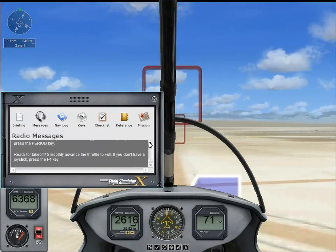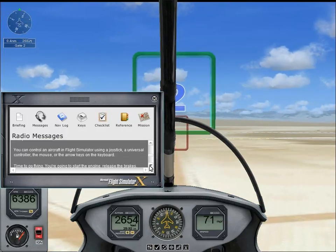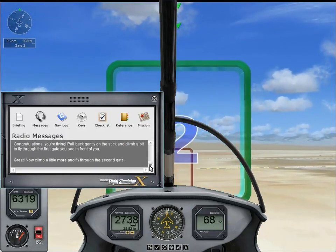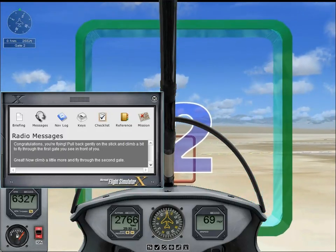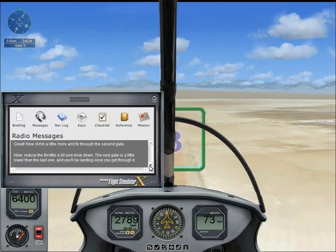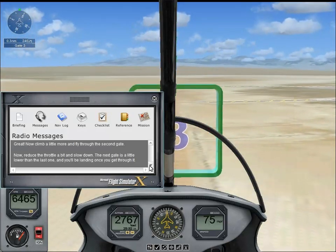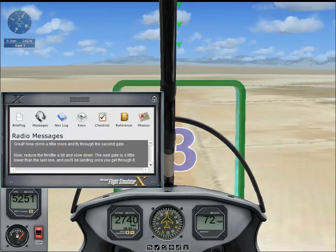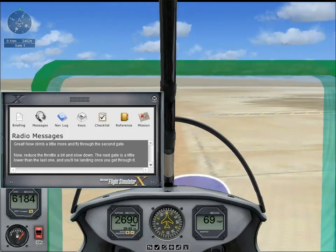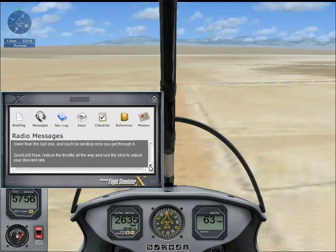Did I miss any of the tutorial instructions there? Now climb a bit more and fly through the second gate. I am flying. What I've learned so far is that the F4 key is full throttle. Now reduce the throttle a bit and slow down. The next gate is a little lower than the last. Is it F3? It's F2 to lower the throttle, F3 to raise it, F4 is max, and F1 turns it off. Now reduce the throttle all the way and use the stick to adjust your descent rate.